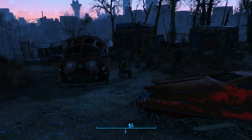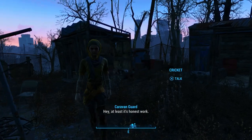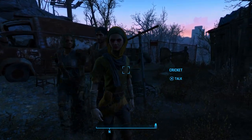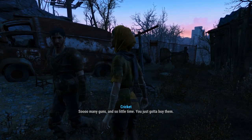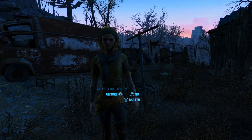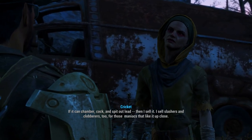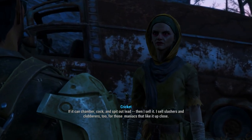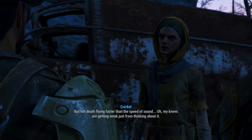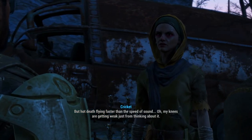Cricket is here. I did already talk to her, but I'm going to talk to her again for everybody. Hey, at least it's honest work. Everyone wants a piece of what I got. Hey Cricket. So many guns and so little time — you just gotta buy them. What kind of stuff do you have? If it can chamber, cock, and spit out lead, then I sell it. I sell slashers and clobberers too, for those maniacs that like it up close. But hot death flying faster than the speed of sound? My knees are getting weak just thinking about it.